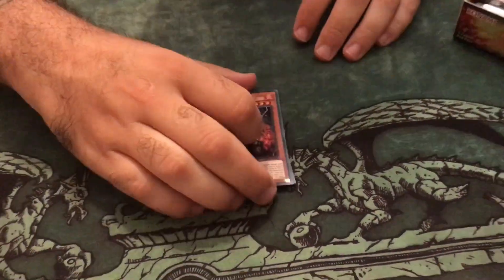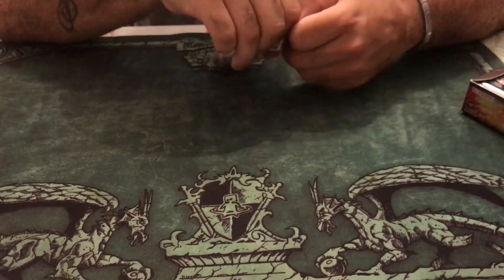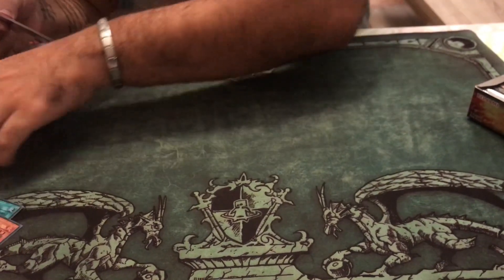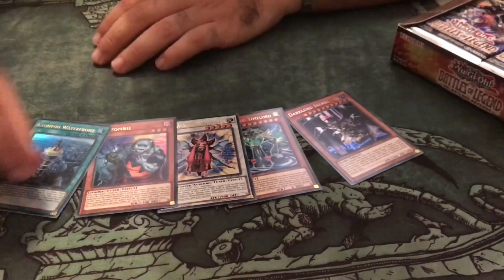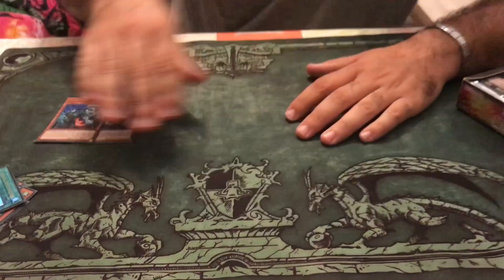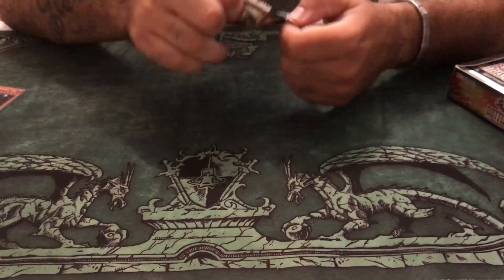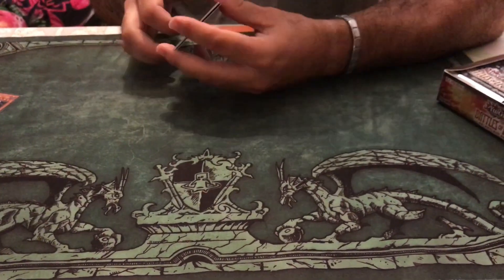That's all right, starting off good, starting off strong! Oh, that's nice — that's what you want to see. Some Uni-Zombies, some of the good reprints. Yes! Let's do it. Into pack number three — here we go, you see the first card there.